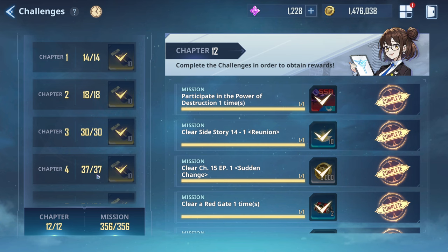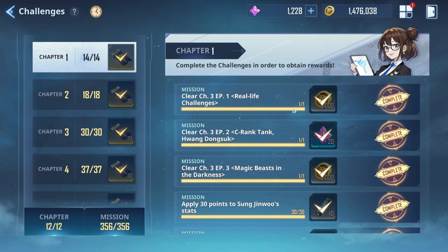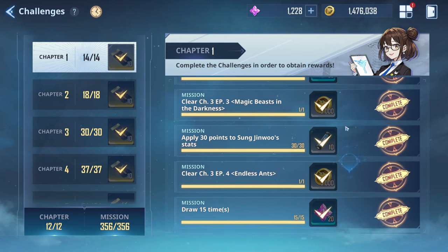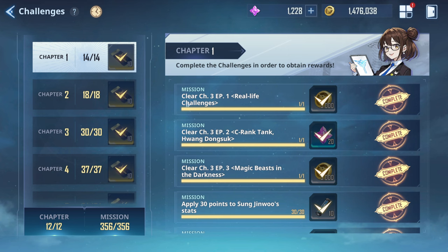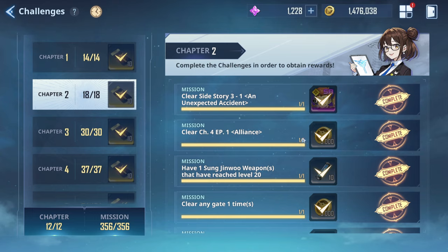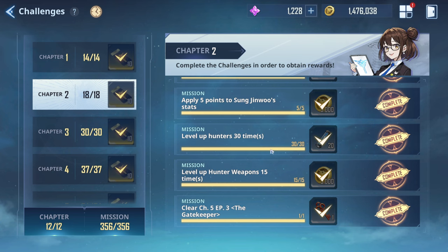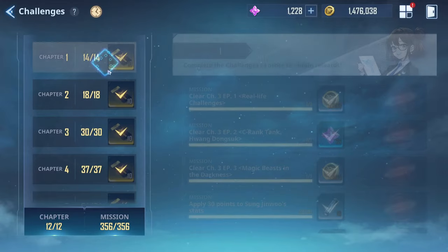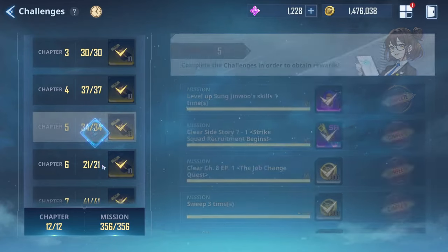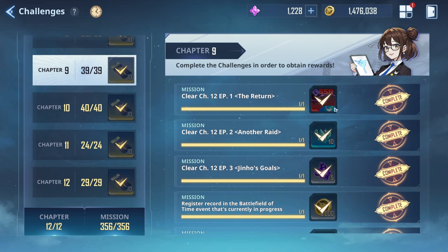Once you're done re-rolling, your main focus should be the chapter one through chapter twelve challenges. This should be your highest priority because here you'll get a bunch of gold, enhancement material for weapons, and essence you can exchange for summons. The challenges tell you what to do next, and when you finish all these chapters you'll get roughly 120 free summons just from that alone.